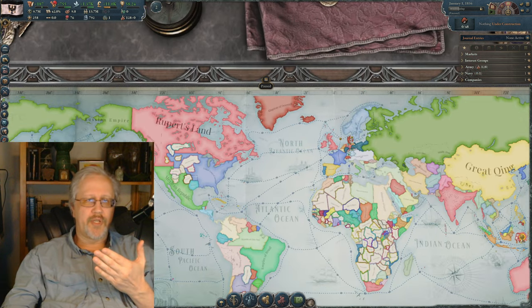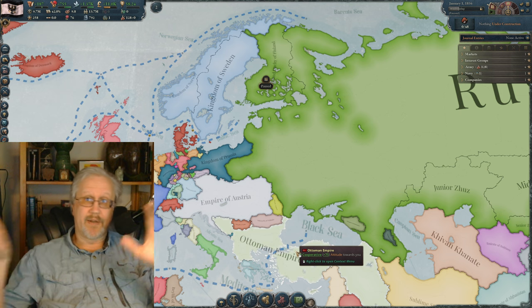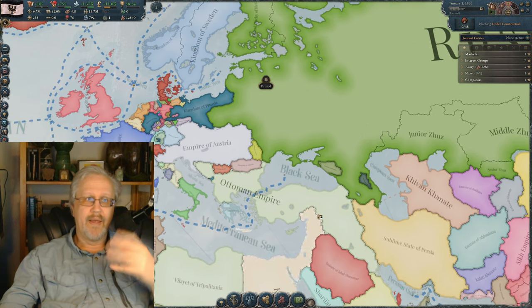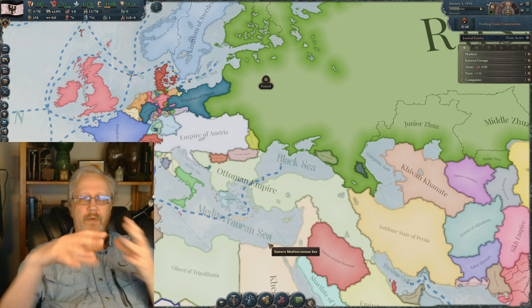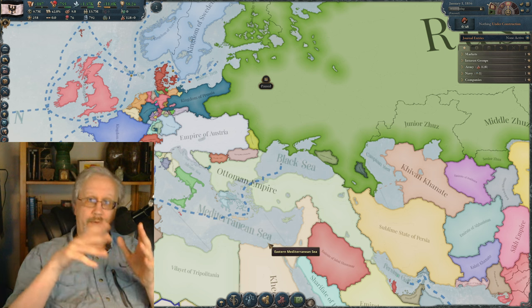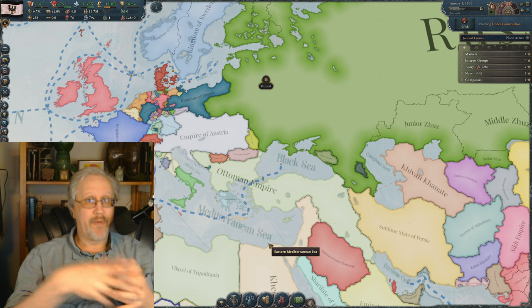If we look at Russia, it's got problems with its own technology, and so does the Ottoman Empire, but there's lots going on. Because they are major powers, they are sending out diplomats to arrange things and looking at other little nations they could sphere and conquer. The Ottomans would love to get back Egypt and subjugate the Khedivate. There's plenty to do for those guys while you're waiting for your technology to build up. If you're a small nation without a big army, you have a lot of waiting to do.